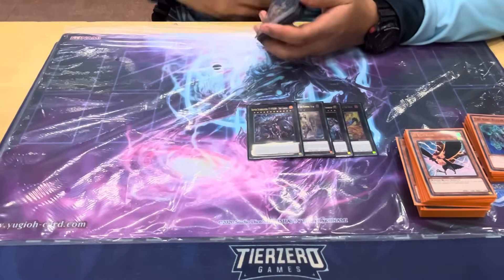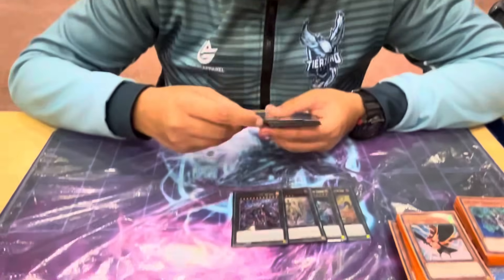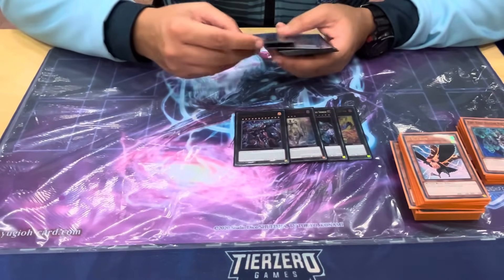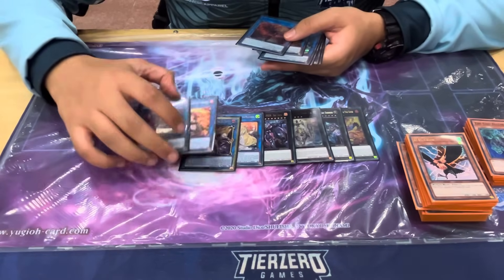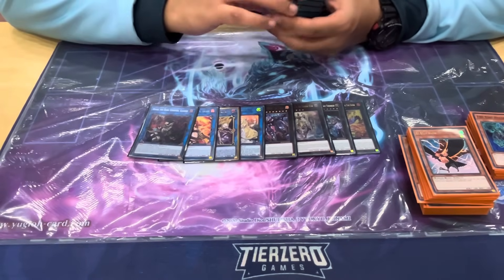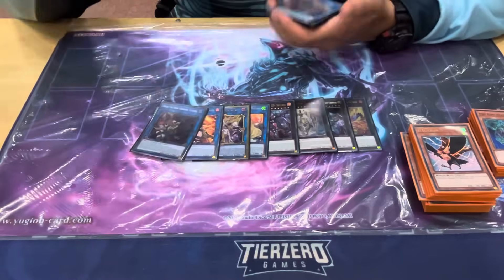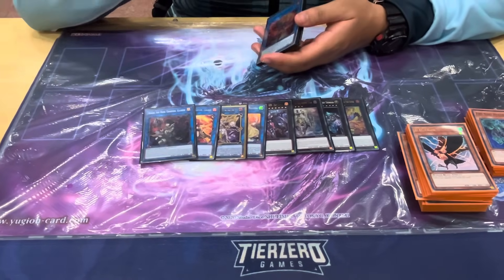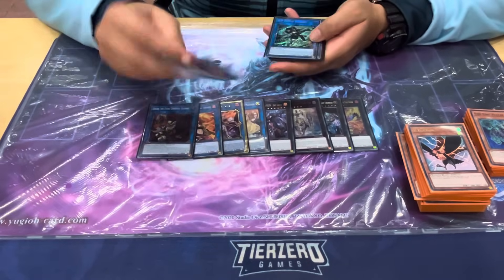Typhon is an absolutely cracked card — so so good. The deck struggles to get rid of floaters that don't get destroyed, but Typhon handles that. You set up a bunch of bodies, put this on, bounce something, then attack for game — really really good. I played the Selene Access Code package with two of the charmers, so you can turn your Ponix dark with any link one. It's easy OTKs — Access Code is 5300 plus Grunix at 2700 plus whatever you send, so that's easy lethal.